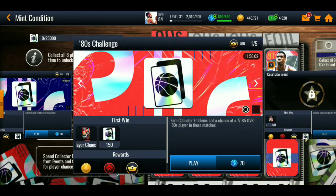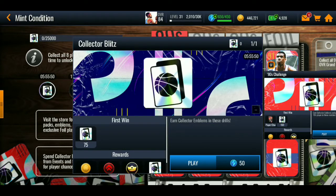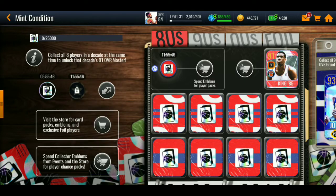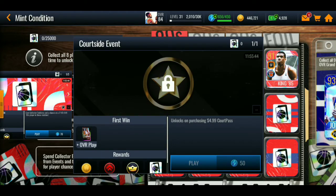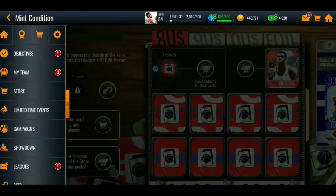You can play this event and get some packs — I believe you only get one pack though — and then you get some collector embols. Collect all eight players at the same time to unlock the 91 overall players. You spend 50 stamina for this event. You also have to buy the court pass — the five dollar court pass. It's your choice whether it's worth it.